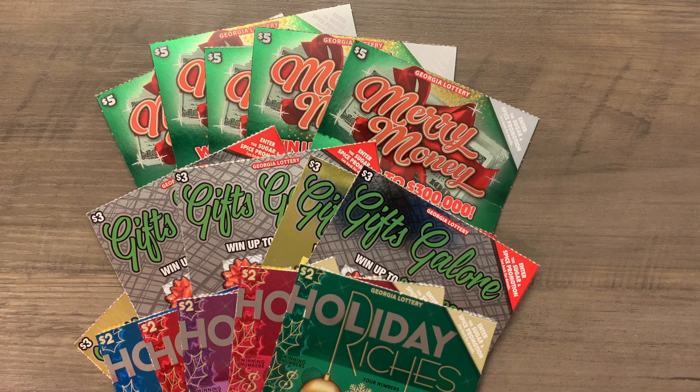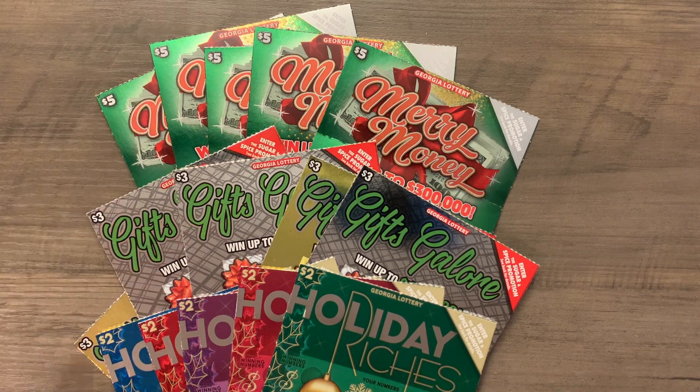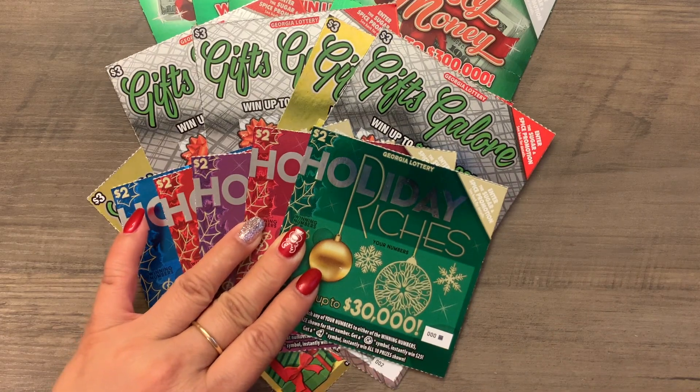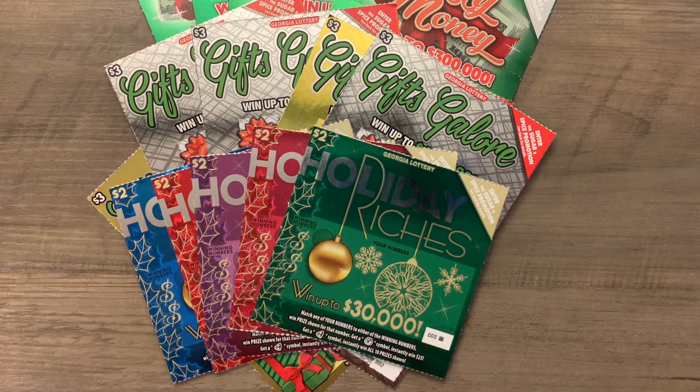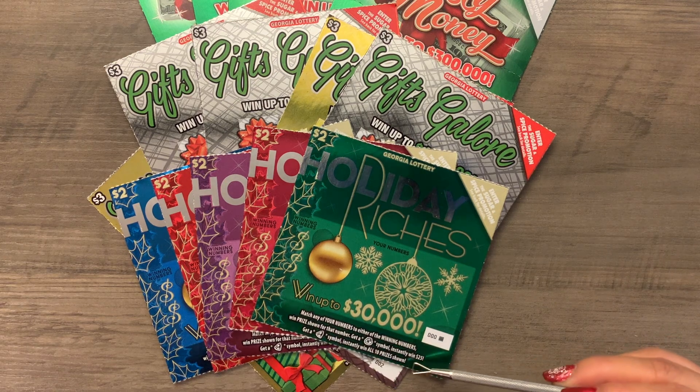We're scratching Georgia tickets today. So what tickets are we going to be playing today? We're playing $2 tickets, $3 tickets, and $5 tickets. How do you play that $2 ticket? The $2 ticket — we find the matching number and find the money back to win instantly $25.